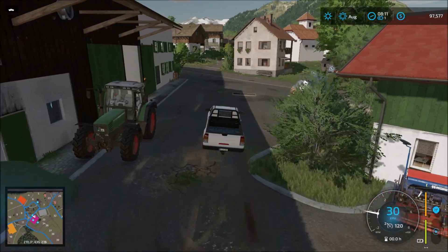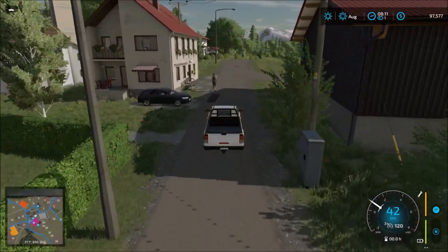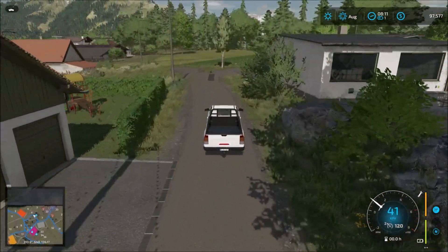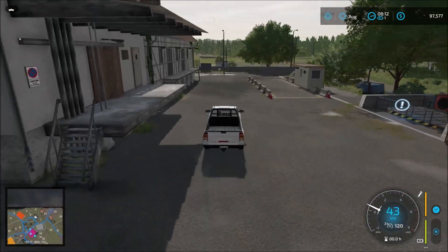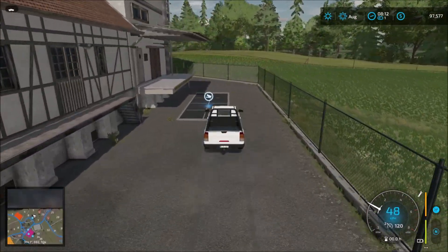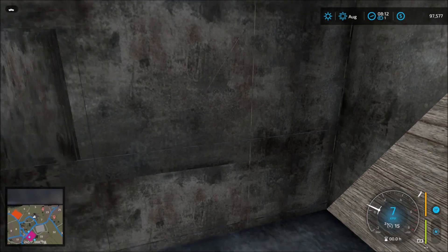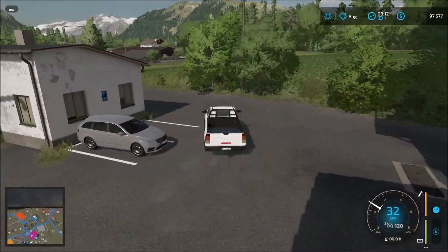Let's drive a little distance away, up the road. Here we have the first sell point — the farm shop — and there's a production there too. That's the first sell point. Let's head back out through the entrance.